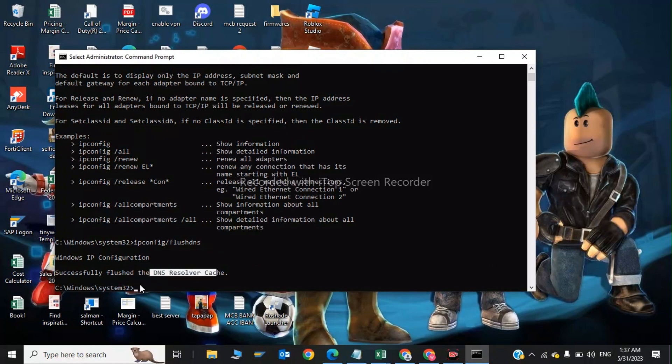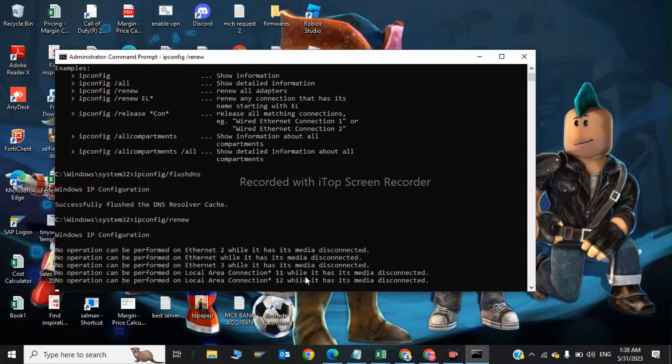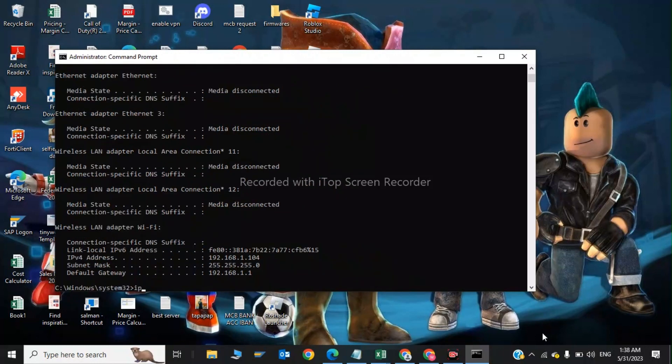Now the second command is: ipconfig /renew. After that, give the last command: ipconfig /release.